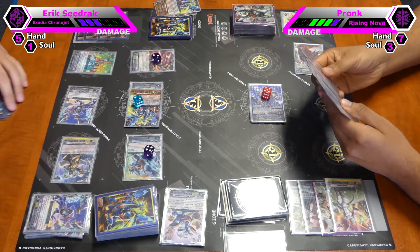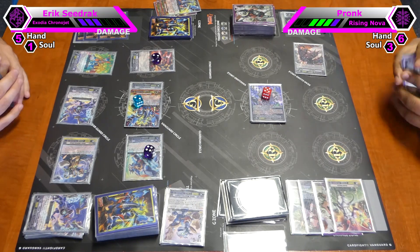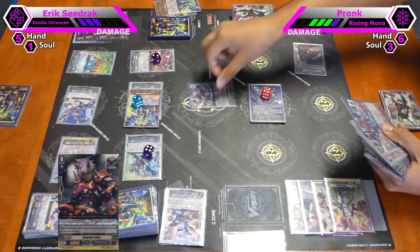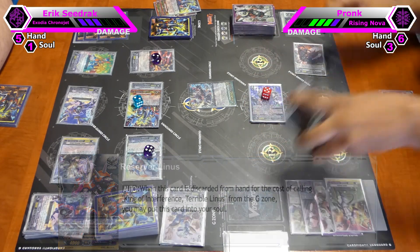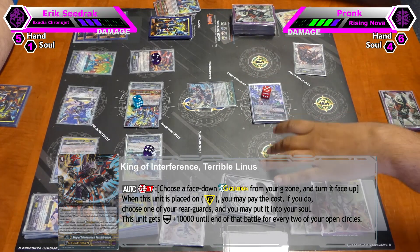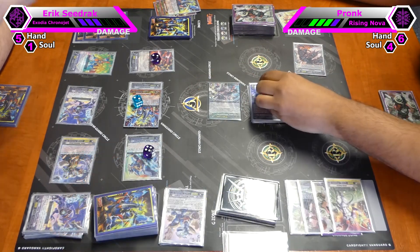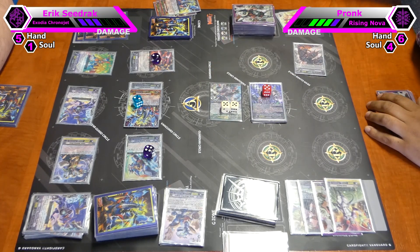Attack with the Vanguard — how much? This is 35. Generation guard. Turbo line skill: flip, and I can put this one into the soul — that's plus 10,000 for every two open rear guard circles. So 20k shield. That would make 26, 31, 41, 51 — so no pass. How much? 35. No pass. First check, second check — heal trigger. Power to rear guard. Heal down.